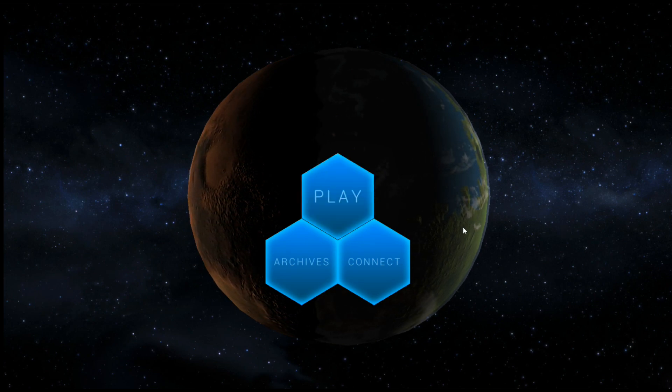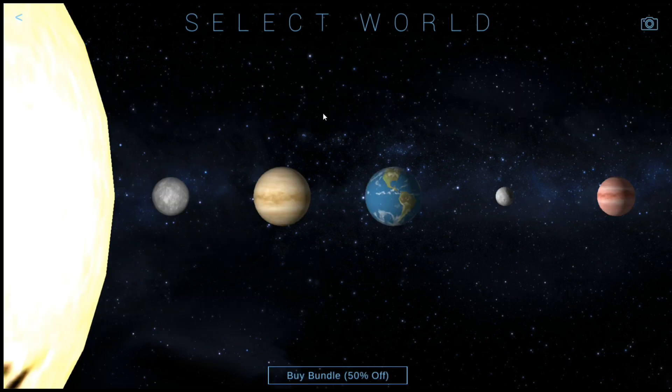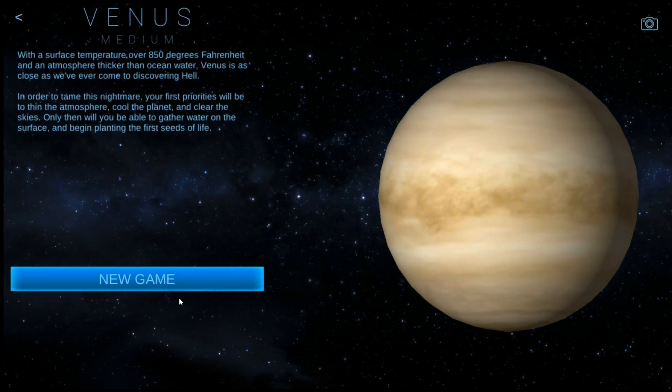So we'll click on play here. Venus will be under terrestrial planets. We'll go ahead and start this up — Venus is right here. We'll click on Venus and new game. With a surface temperature of over 850 degrees Fahrenheit and an atmosphere thicker than ocean water, Venus is as close as we've ever come to discovering hell.